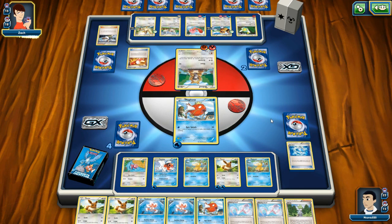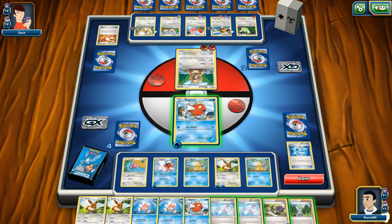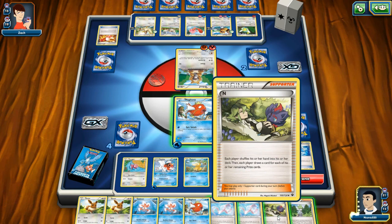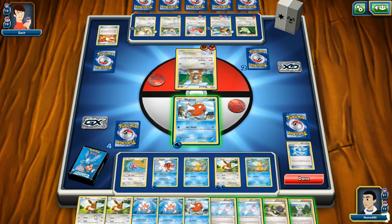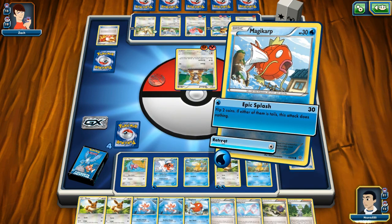Well, we're about to find out because I'm getting rid of Magikarp. Each player shuffles their hand — yeah. But that's a big hand, and I can pull out some trainer cards that allow me to get energy back. It's an interesting card, I'm not gonna lie. I'm going to retreat at this point.